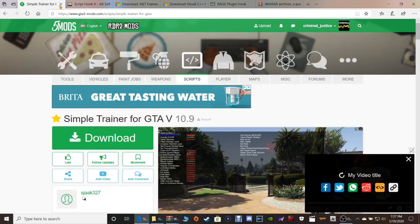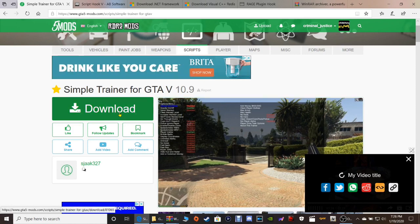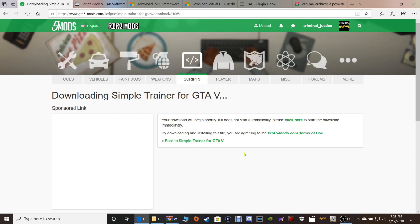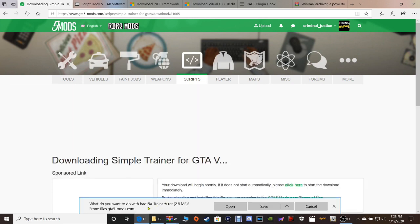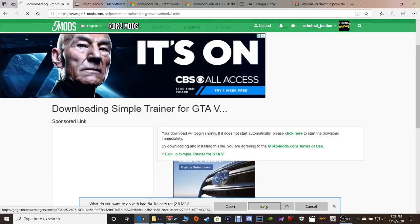Moving on to the next one - Simple Trainer. This is going to be the latest version of Simple Trainer, 10.9. Go ahead and click this green download button right here. Once that's done, what do you want to do with the trainer v.rar? Again guys, you can click save to put it in your downloads folder or click save as.